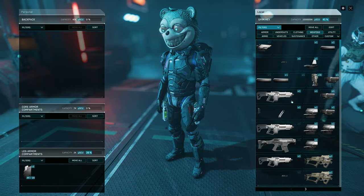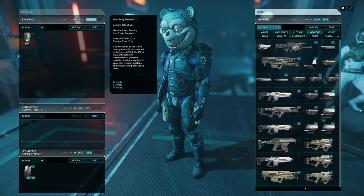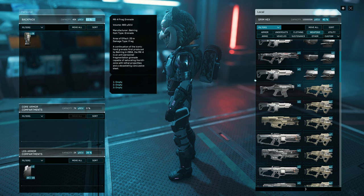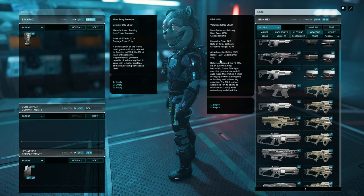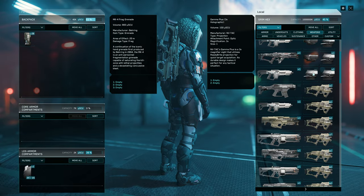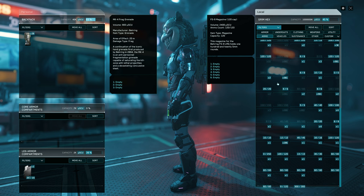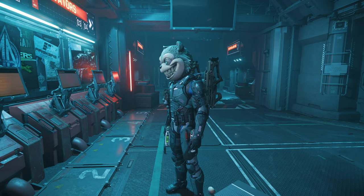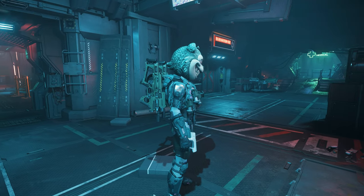Weapon choices. Let's see what weapons we have. Let's bring plenty of grenades first. I can run the FS9, so that's my favorite. But I don't have the size 2 silencer at Grimhex. So I am going to run with two Custodians — dual Custodians — with a size 3 scope and silencer, and bring plenty of ammo. So here is my loadout. I have plenty of firepower now.